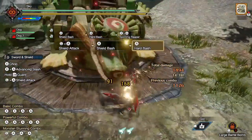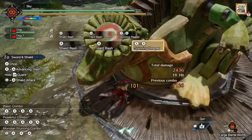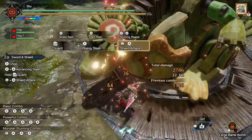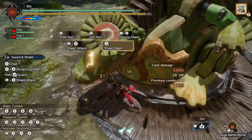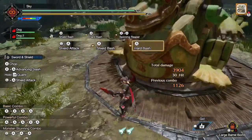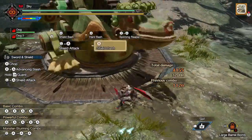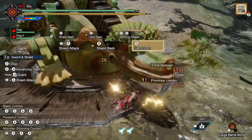The downsides of the Hard Basher combo are that the shield hits do not deal any elemental or status damage, and it deals less damage than the lateral slash combo. However, the lateral slash combo costs 4 sharpness and deals no stun. Also, the lack of element or status in shield hits isn't a big issue since we can just pick a raw-focus Sword and Shield instead. So I think the positives outweigh the negatives here.